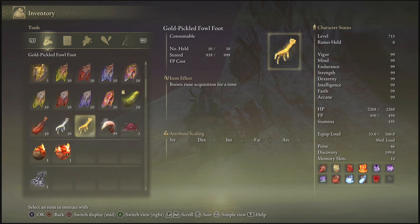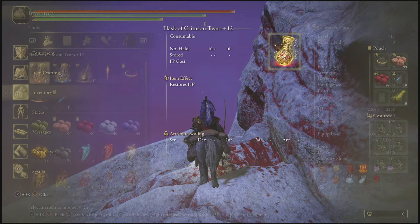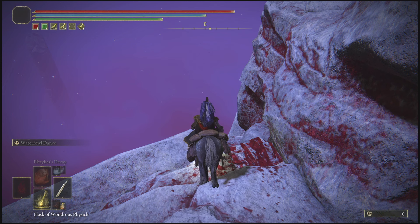Once you're here, it's fairly easy and simple. Go into your inventory, use your Gold Fowl Foot — and for good measure, and anytime we're doing any rune glitch, we're going to be using the Silver Fowl Foot as well because it really does not get the love that it deserves.